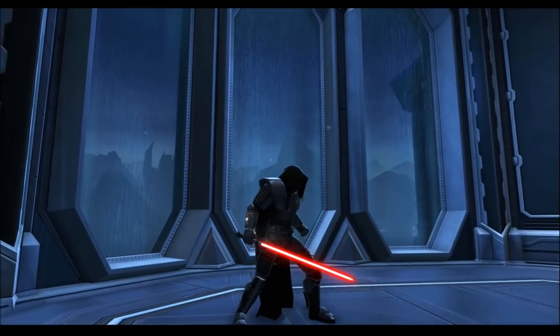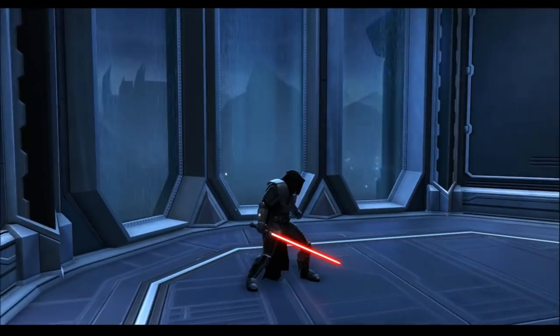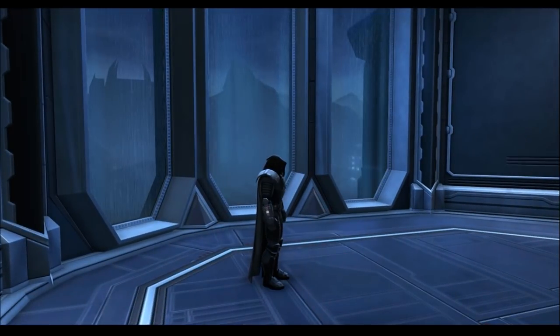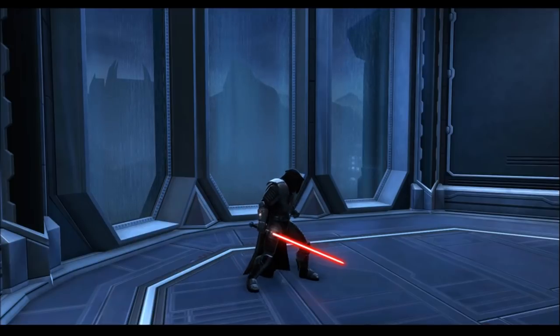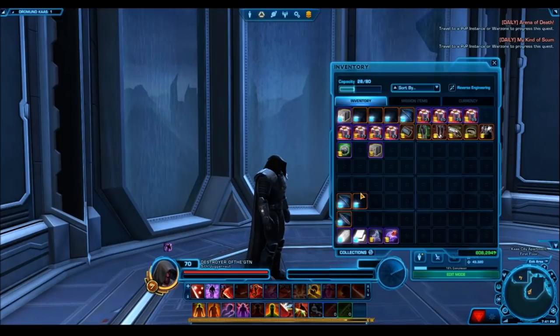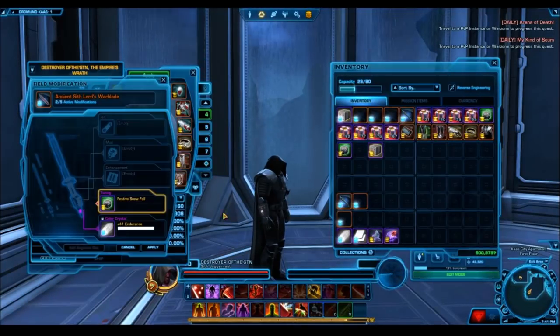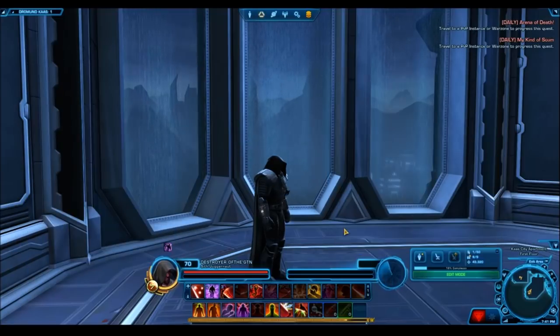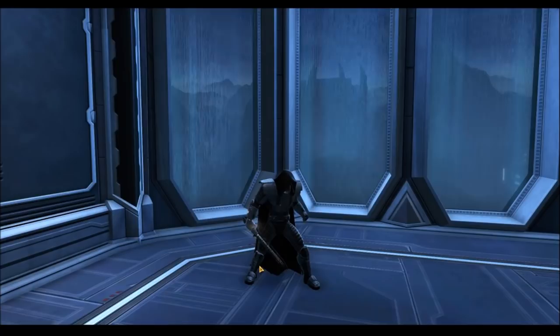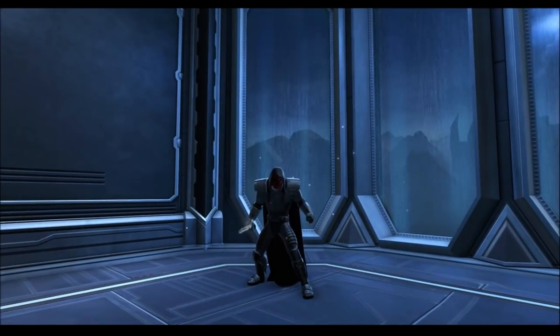It doesn't have much of an effect on the weapon itself — it just causes a little bit of white smoke to come out of whatever weapon you're using. It's actually the same for lightsabers and blasters. What's actually cool about it is it causes snowfall to happen around your character, so no matter where you are — Tatooine or Hoth — you get these little snowflakes coming down from the top. It follows your character around, but you do need to have your weapon activated for the effect. It's a really cool Christmas-themed item, and those of you who like to collect Life Day items are going to enjoy this one.